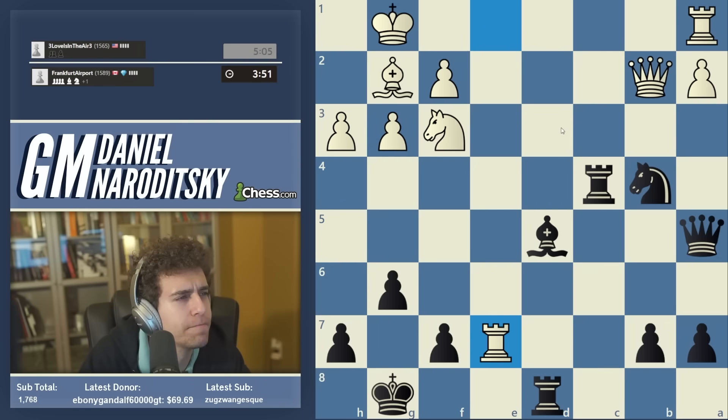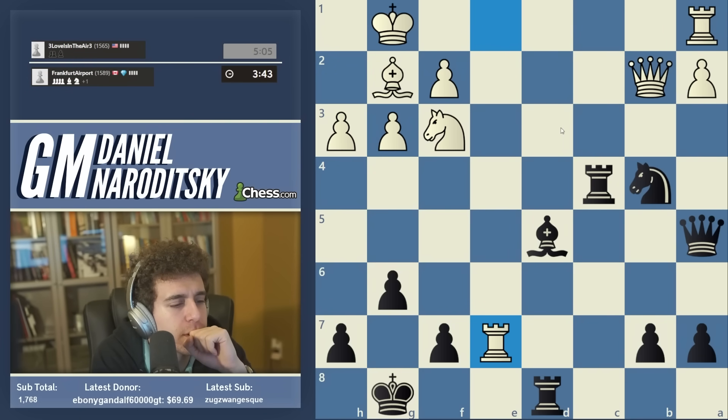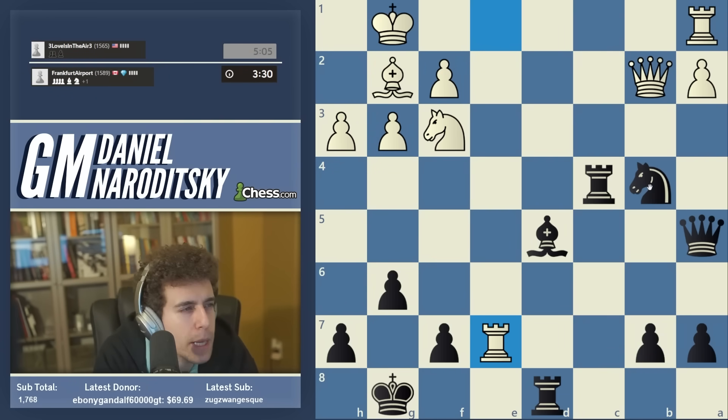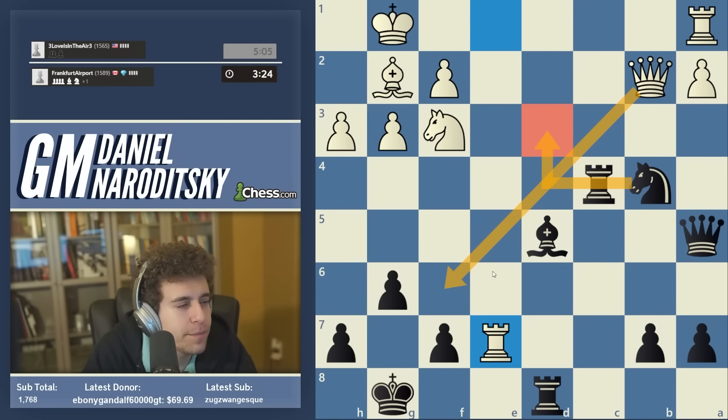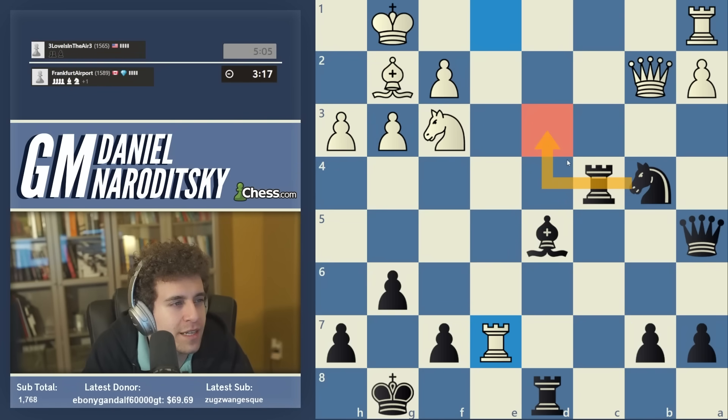Our opponent finds all the testing moves — rook takes e7 is probably best for white. I've definitely met my match. There's a pretty big problem here. I'm calculating knight to d3: white plays queen f6, we play queen to b6 and try to counterattack the f2 pawn. I'm leaning toward knight d3 but I'm really unsure — it's a super risky move.